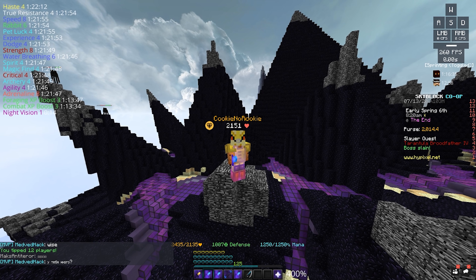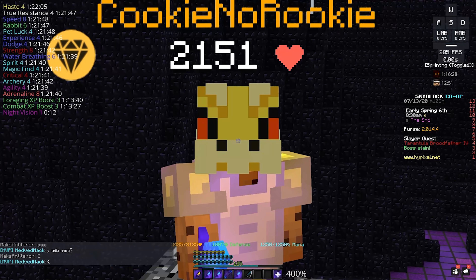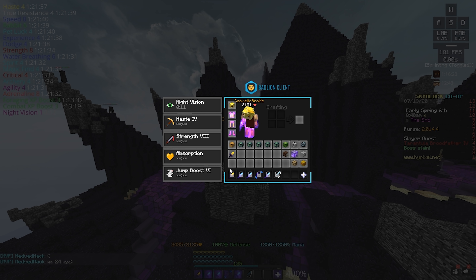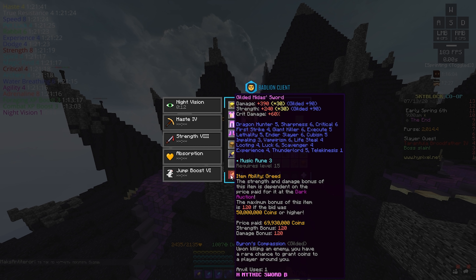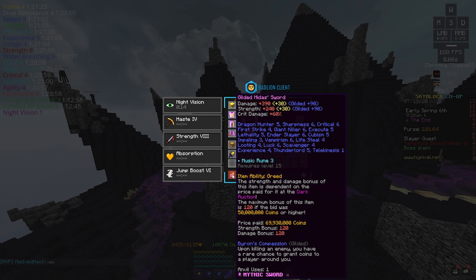Today I wanted to talk about two different swords and whether one is better than the other. With the new dungeons update, we're going to test out a Gilded Midas — recombobulated to mythic with the Midas Jewel — giving us 90 damage plus 90 strength, bringing it up to almost 400 damage and 240 strength. Keep in mind it does not have crit damage. We're also looking at the Aspect of the Dragons, also recombobulated with the Fabled reforge, to see if the AotD is still better than a Midas sword.